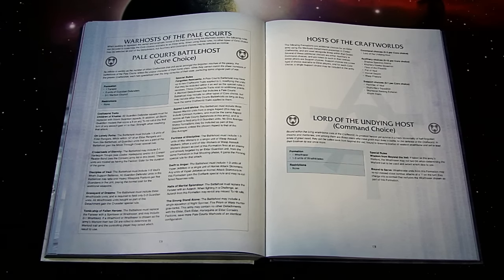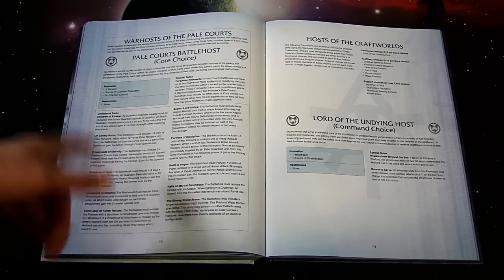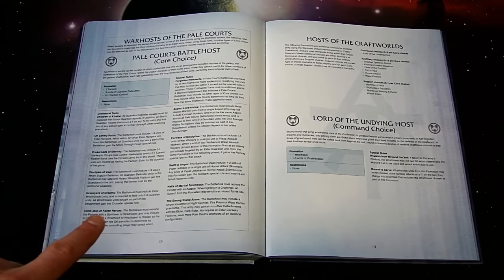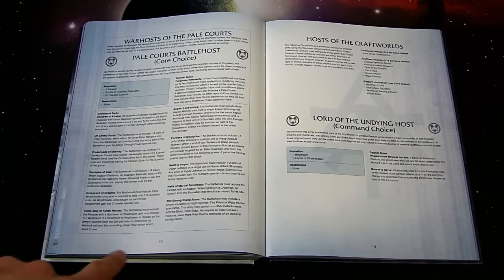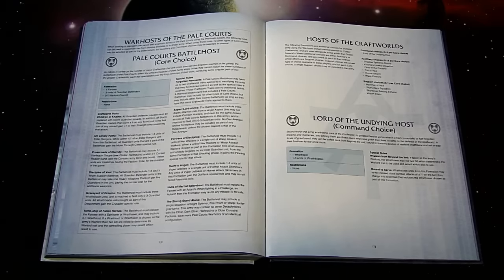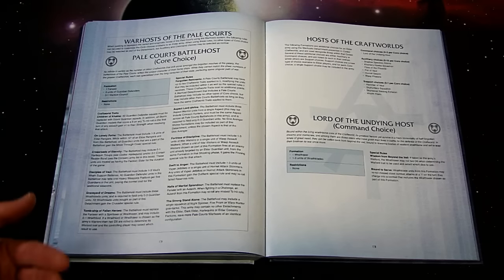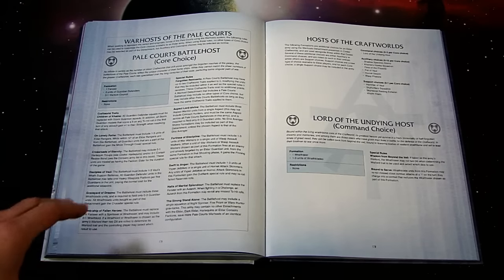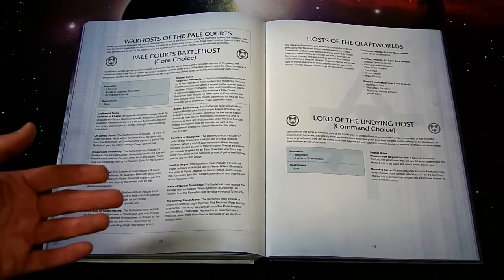'Swift to Anger': the Battle Host may include one to three units of Viper Jet Bikes or a single unit of Hornet attack skimmers; the formation gains the Outflank special rule and may re-roll failed Reserve rolls. 'Halls of Martial Splendor': the Battle Host must replace the Farseer with an Autarch; when fighting a challenge, an Autarch from this formation may re-roll any missed to hit rolls. 'Strong Stand Alone': the Battle Host must include a single squadron of Night Spinners, Fire Prisms, or Warp Hunters.